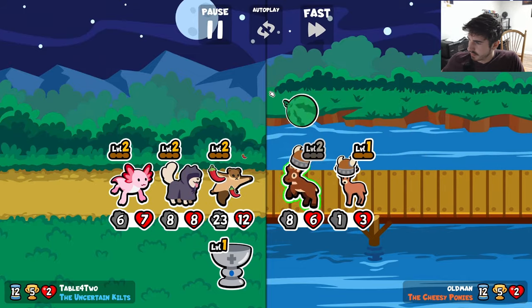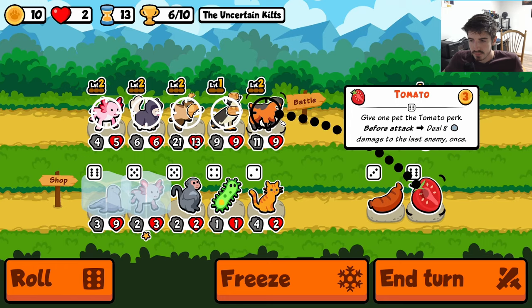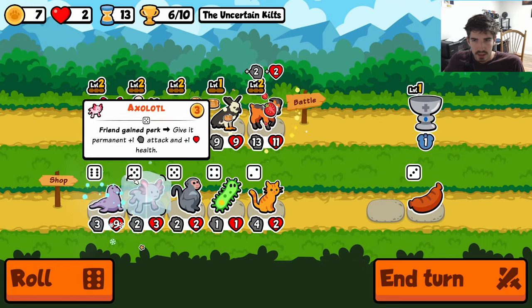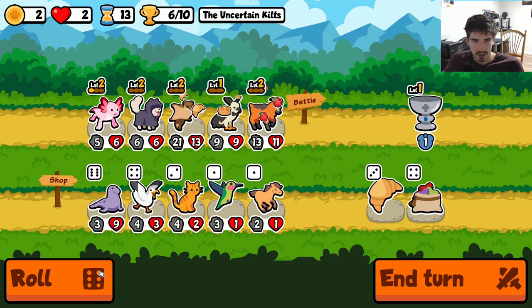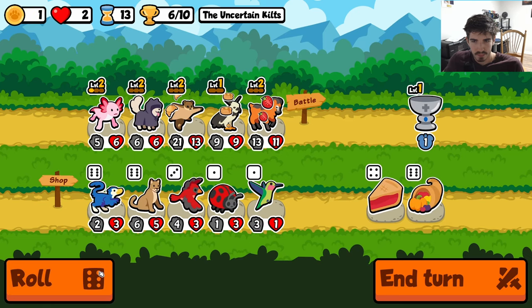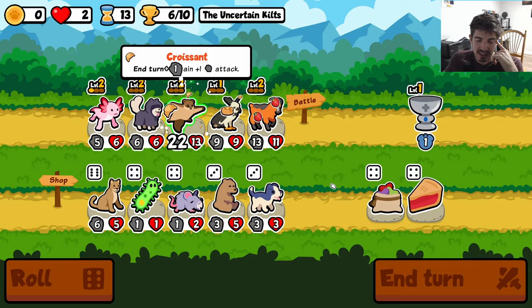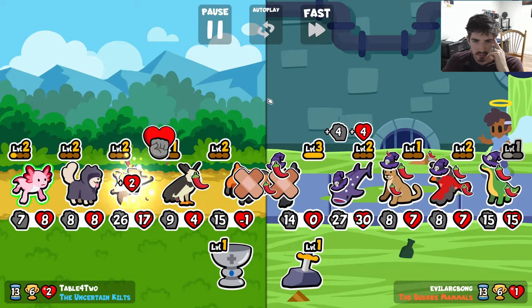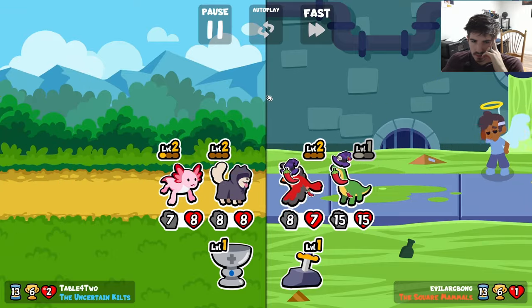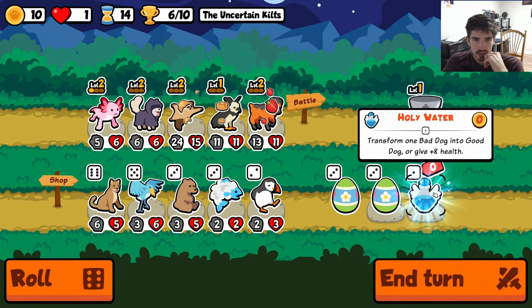Looking all right here, not too bad. Can we get axolotl to level three? That's the question. We can get it before good dog — that would be huge. Maybe come on... double chocolate? Never lucky, never lucky. Alright, end turn. We'll get good dog next turn. We still have one more turn to get it before good dog starts up.